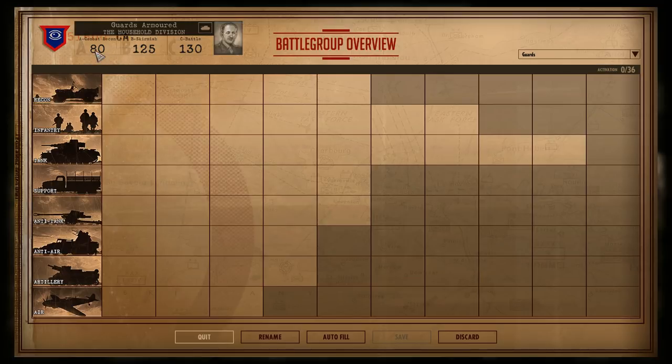Economy-wise, you've got 80 points in A, 125 points in B, and 130 points in C — a rather good economy trend, with the big point boost coming in B. 36 activation points, which is pretty standard. In terms of slot loadout, a lot of infantry, a lot of tanks, and not much in terms of airplanes. Everything else is pretty standard. Let's look at the units more in depth.